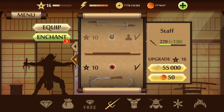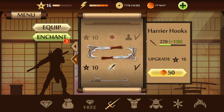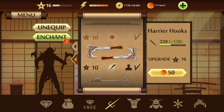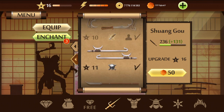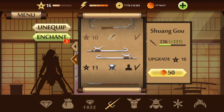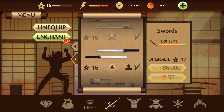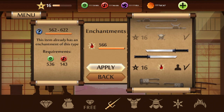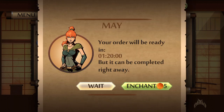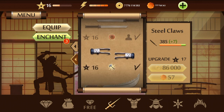This is tough — this is harrier hooks, equip. Shang go — equip, upgrade. This is 'what's' — equip. I have enchant on this weapon, apply enchant — enchant fight. Okay, next weapon: steel class — equip.